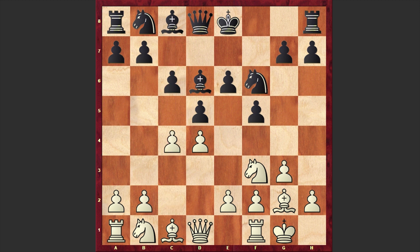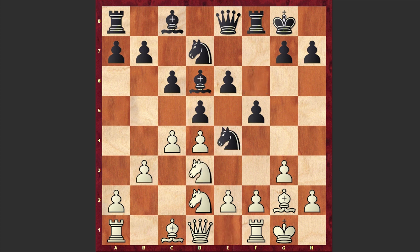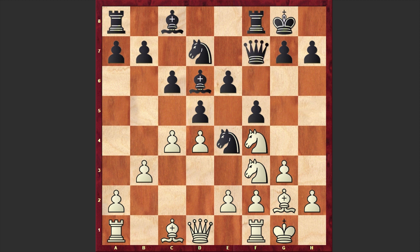Black is choosing a very solid Stonewall formation. Nd2, Black castles kingside, b3, Qe8 — Black wants to bring his queen to the h5 square. Nd7, and now white is bringing his kingside knight to d3 and the queenside knight to f3, an interesting decision. Finally we have Qh5, Nf4, Qf7, Qc2, and there it goes — g5, another standard attacking move in Dutch Stonewall.